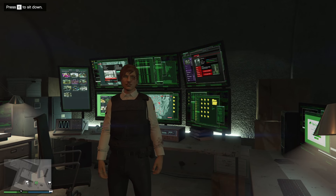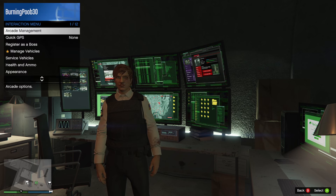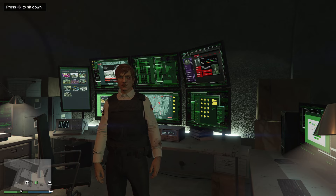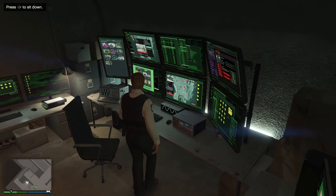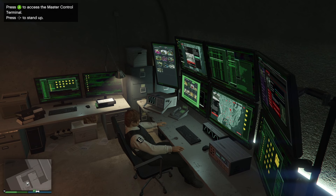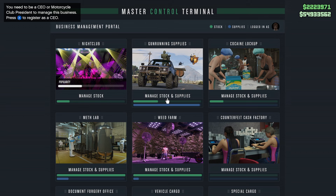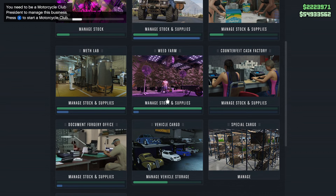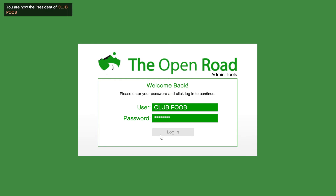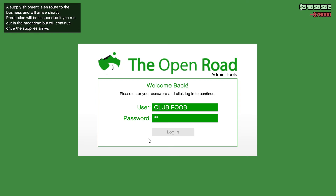The Motorcycle Club properties are not the only business you are going to want to buy if you want to minimize the chance of being raided while maximizing your profits. You are also going to want to get your hands on an arcade. The major reason you want to own an arcade is because of the master control terminal. Hopping onto this computer will allow you to control the majority of businesses in the game — the nightclub, gun running, your CEO, hangar, cargo businesses, and most importantly for today's video, Motorcycle Club properties.